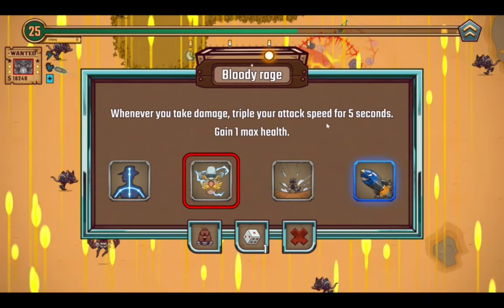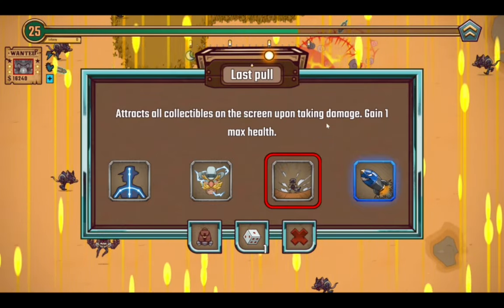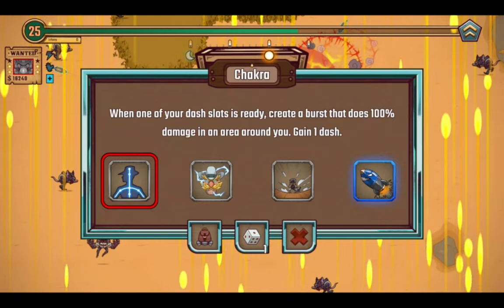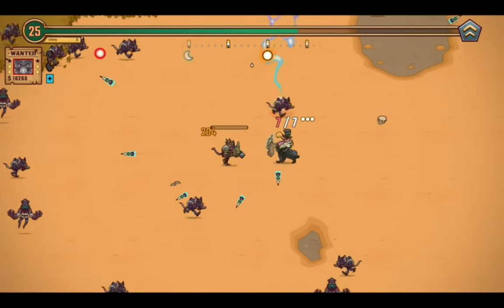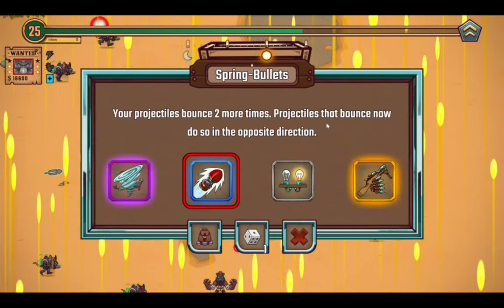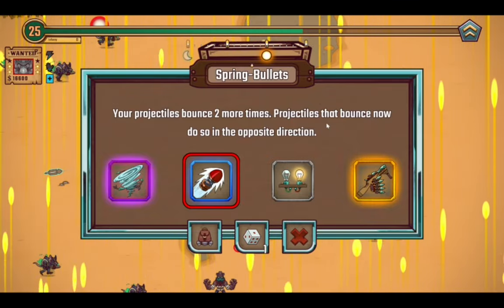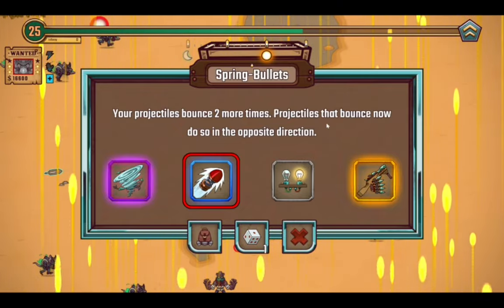Chakra, Bloody Rage — triple your attack speed for 5 seconds when you take damage — Game 1 Max Health, Fast Pull, Big Bertha. I'll take the Chakra — I don't think I've ever used it this early in a run. Now let's deal with the other deputy. Buzz Arm, Spring Bullets, Binary System, Little Friend — I'll take the Spring Bullets for the two more bounces, and they'll bounce in the other direction too. So that's pretty handy.